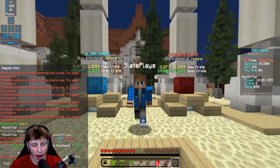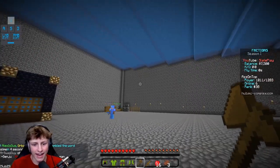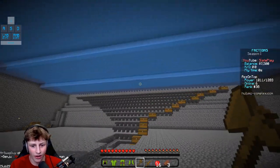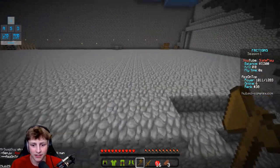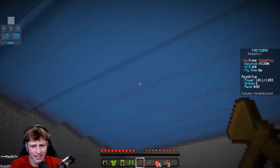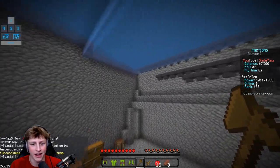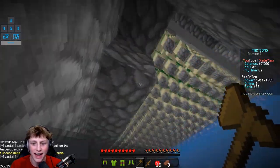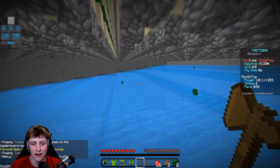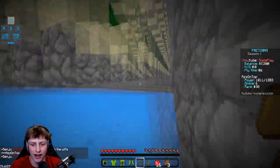I'm going to head over to our base now. We are in the faction base and it looks massive. I need to hop into a call with the faction and ask if it's the same meta as last season with cactus — it looks like it is because we've built a massive cactus farm. I also turned off the coordinates in the top left; I've given those away too many times before, but I've grown and I'm smarter now.